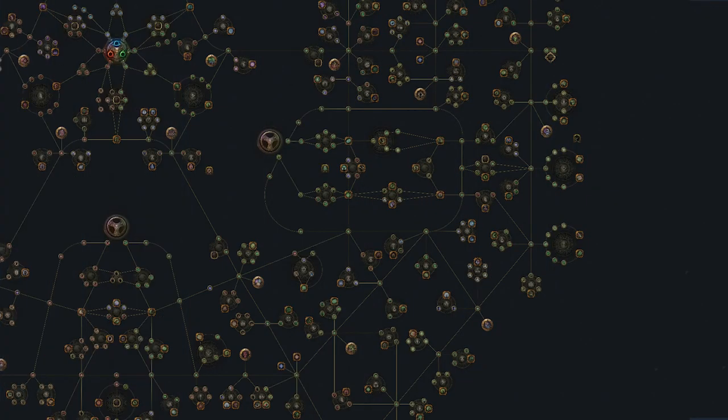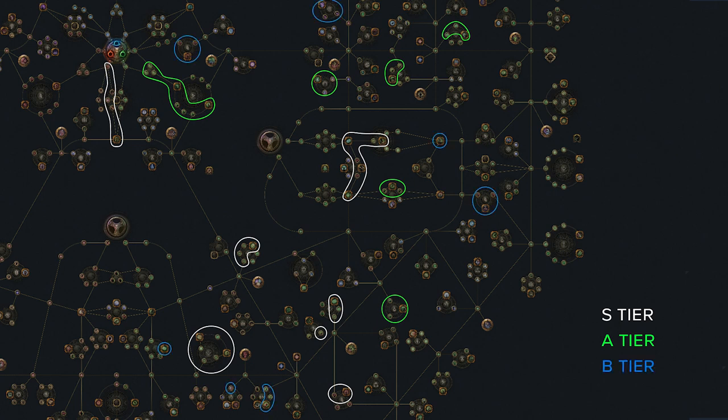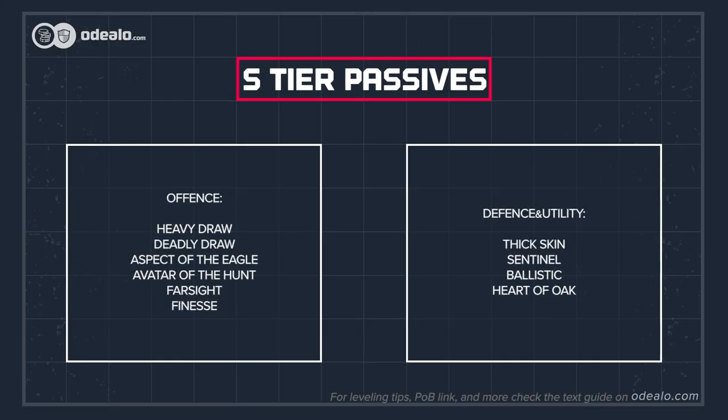Here we've showcased the part of the skill tree that will interest you the most. The best passives are labeled as S-tier, and you should definitely allocate them first — it's a combination of maximum life, resistance, and damage. In the next tier, we've picked other good nodes and clusters to be picked afterward. Finally, the 3rd grade passives, which are still mostly fitting, might also be completely useless or too far away depending on your situation.